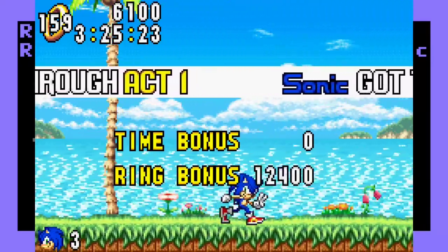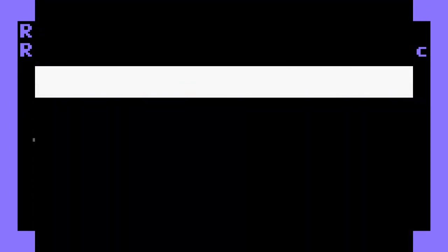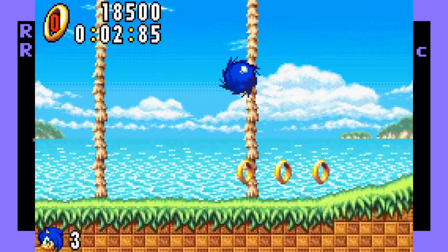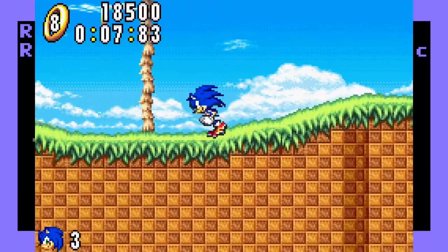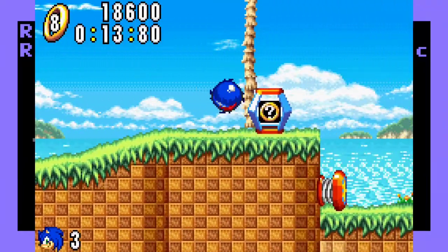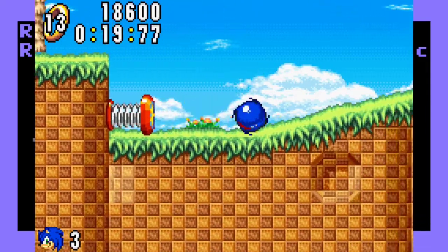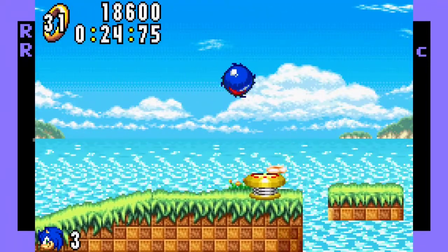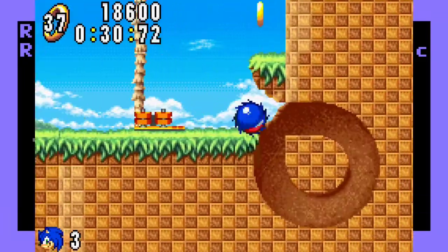Why didn't I get an option to do the Chaos Emerald when I'm looking for it? You'd think they'd say okay, here — especially considering they remove all of your coins at the end of the level. So it's not like you can hold on to your coins and maybe get the Chaos Emerald at the end of the second or third stage, because that's not the way it works. You start a new level and the coins disappear.